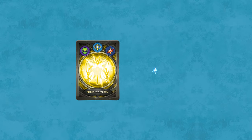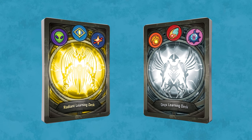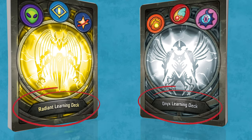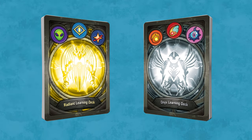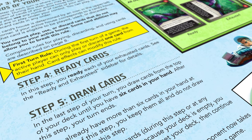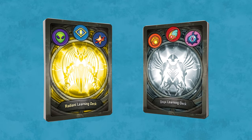This Keyforge tutorial will use the two learning decks found in the Keyforge two-player starter set. They are named Radiant Learning Deck and Onyx Learning Deck. This tutorial will cover all the basic rules for a standard two-player game. If you are following along with your own learning decks, be sure not to mix the two decks together — keep them separate.